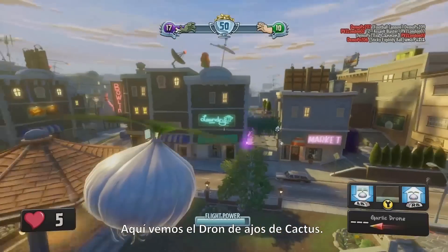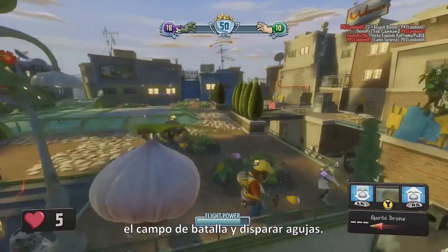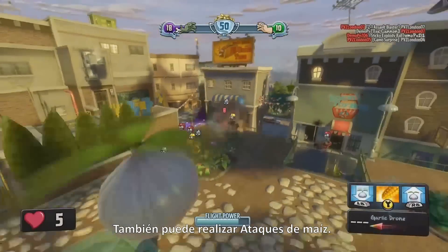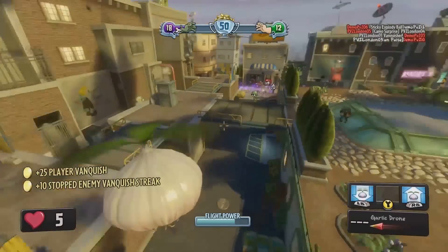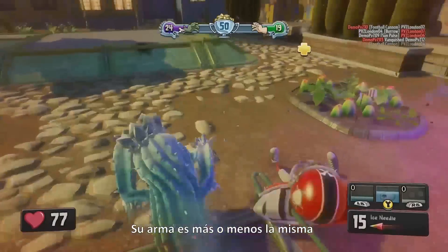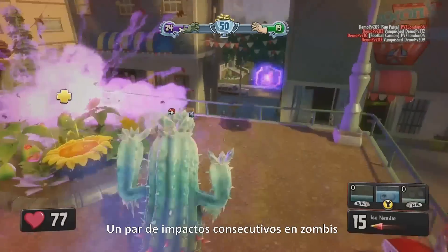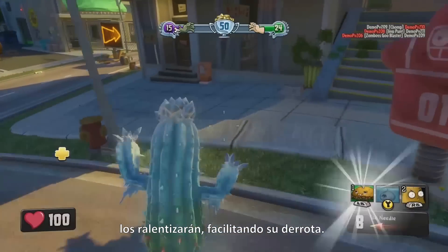Here's a view from the Cactus's garlic drone. Like the Engineer drone, the garlic drone can fly above the battlefield shooting needles down, and you can also call in corn missile strikes. Now we're seeing a variant called the Ice Cactus — her weapon works pretty much the same except it has freezing properties, so a couple of consecutive hits on zombies will slow them to a halt, making them easy to take out.